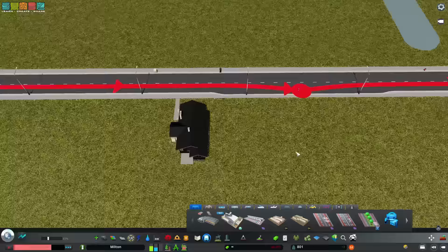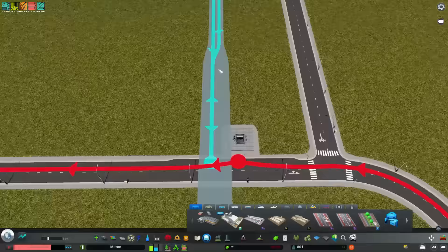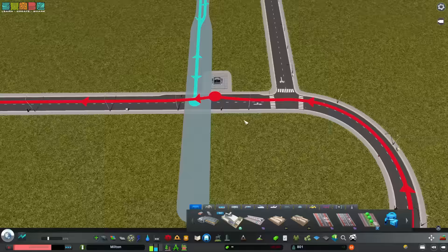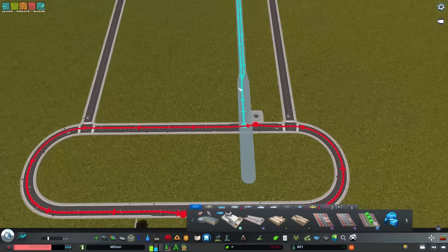Here is a quick transit hierarchy hypothetical. Starting from the sim's home, they can walk to the bus stop. They can then take the bus to the metro station. They can then take the metro to the airport. And vice versa — airport to the metro, metro to the bus, bus to home. Transit hierarchy. Synergy.